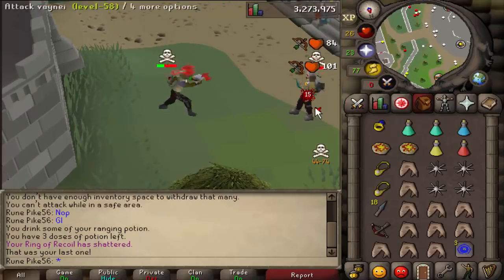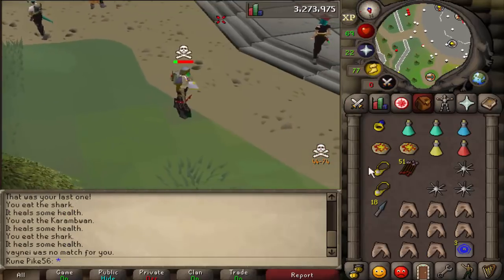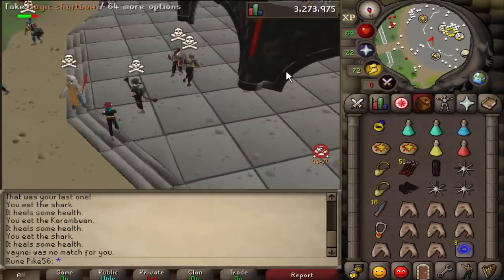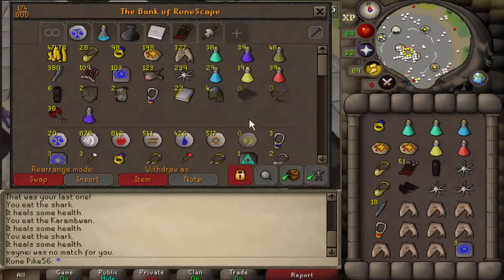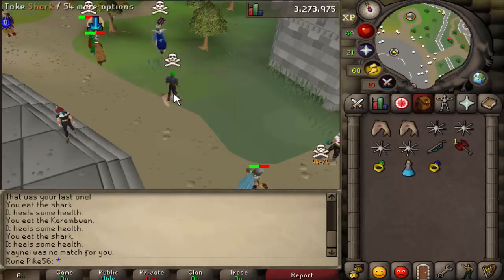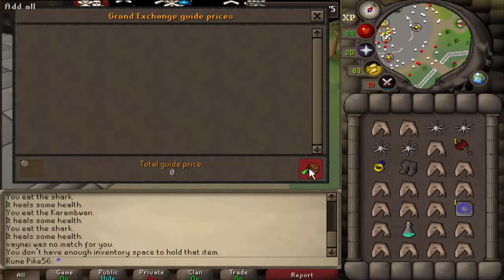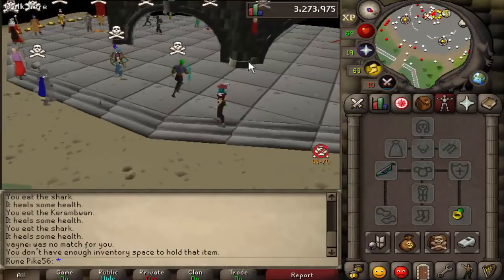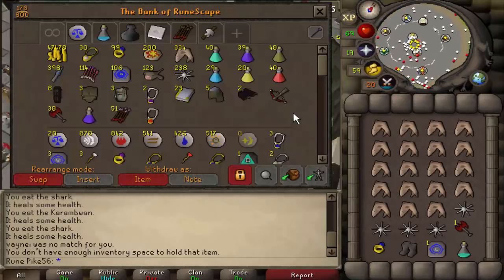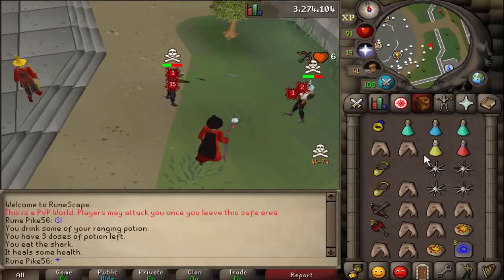We have our first official 1v1 fight - we're risking 100k, which is actually quite a lot for a pure. That's it already - boom! That's actually better than I thought. I'm gonna pick up all those supplies and bank everything, because the supplies are worth more than the loot itself. Just by picking up the extra supplies that's 22k, and that's without prayer pots, brews, or anything.